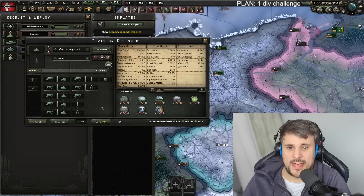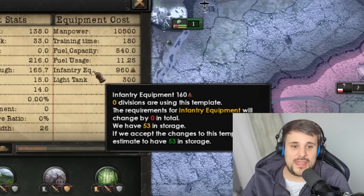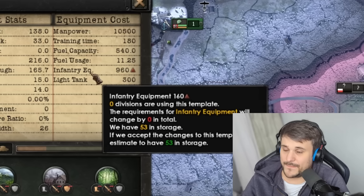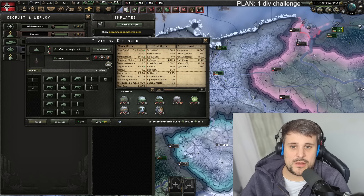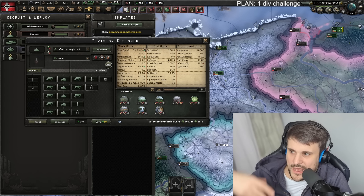More suppression from horses, as expected, but it doesn't really help in the field. Supply usage goes up by 4.8 — this is massive. It goes from 1.5 to 2.06 supply per division. If you've got 24 divisions, that's 12 extra supply total, which could cause a serious traffic jam on your front line. Infantry equipment also goes up significantly — 160 extra pieces per division. With 24 divisions, that's almost 4,000 infantry equipment. Horses have more org and speed, but everything else is a strict downside.